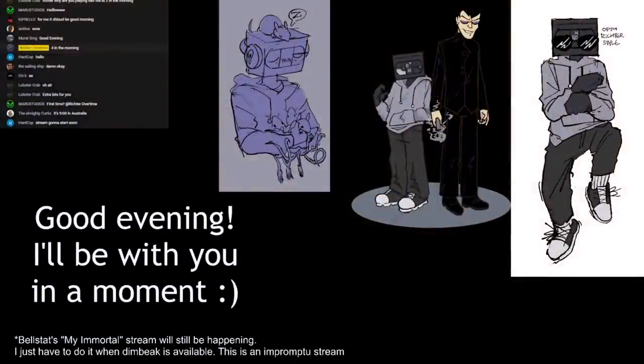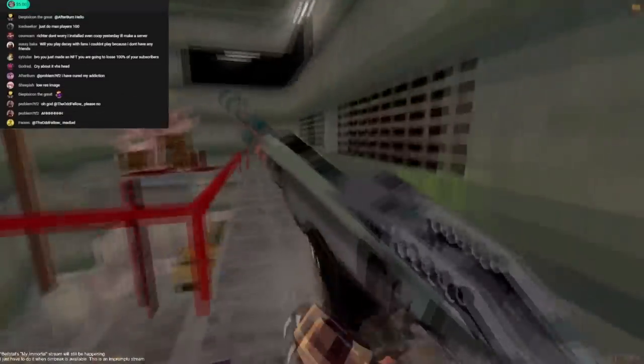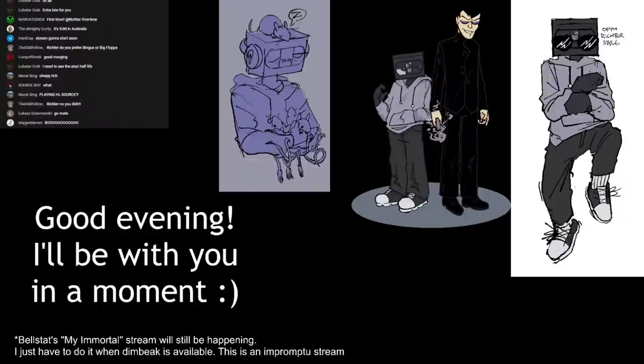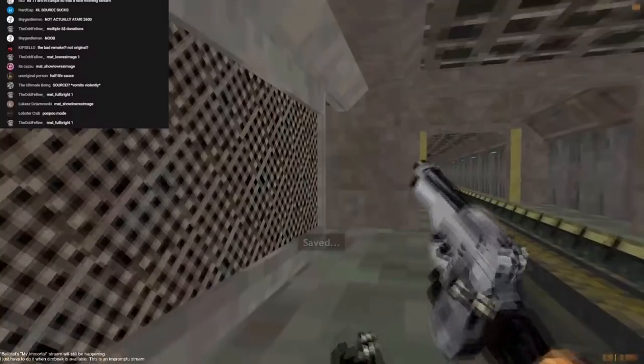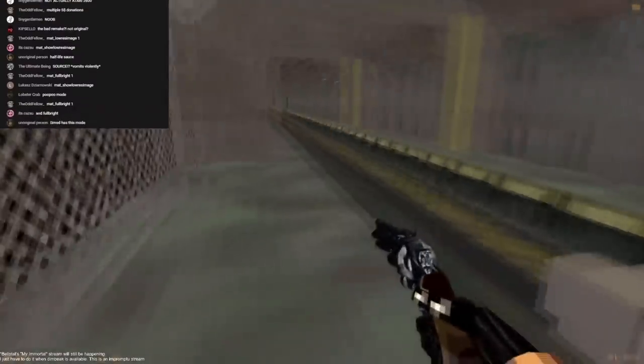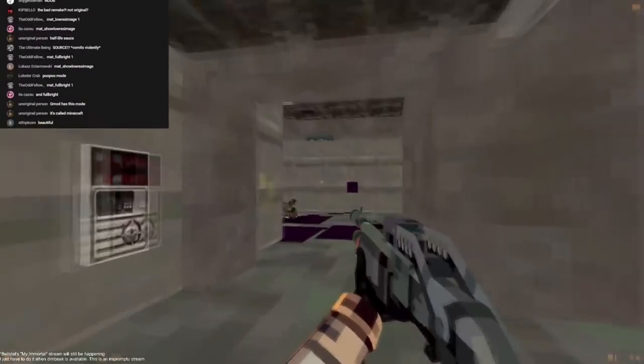I'm ready to go back to playing Half-Life Source on the Atari 2600. I got a $50 donation that told me to play with some command that makes it look really bad — I'm playing the Atari version. I left off on 'On A Rail.' I just cleared out a Vortigaunt area so you guys wouldn't have to watch me struggle. As you can see, I have no HUD — no way to tell how much ammo or health I have except from color indicators.